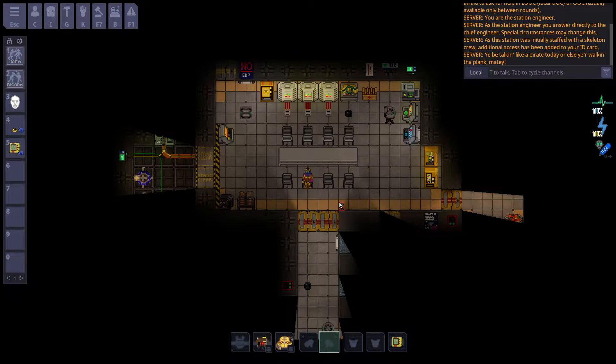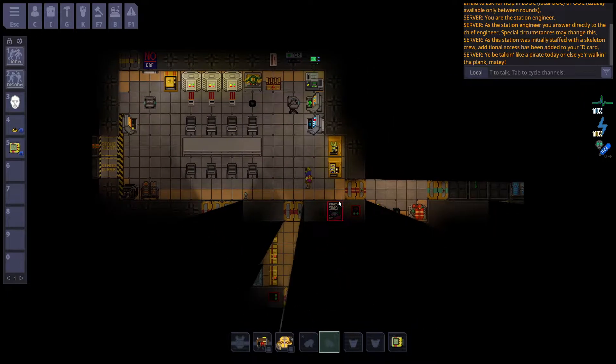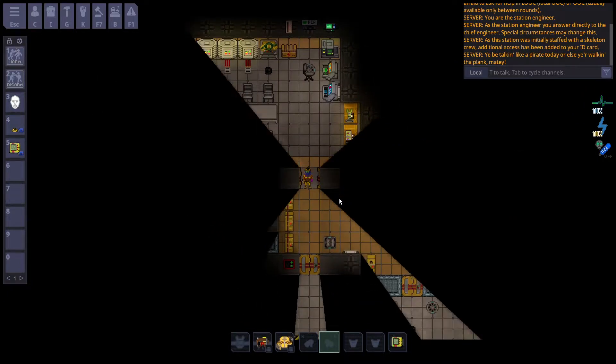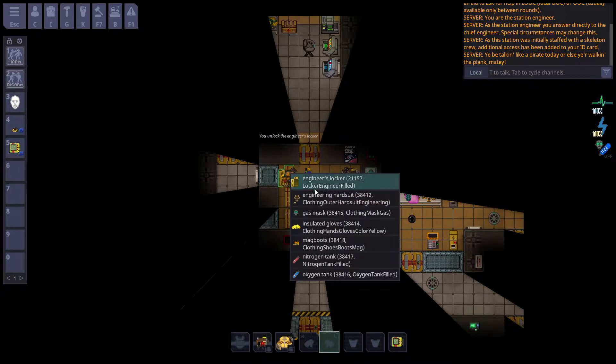The engineer in Space Station 14 is tasked with keeping the station repaired and functional, as well as keeping the electricity of the station flowing. The station heavily depends on the engineering department to keep things running smoothly. I'm just going to assume you're readied up as an engineer and spawned into the engineering department of whatever station you are currently playing on.